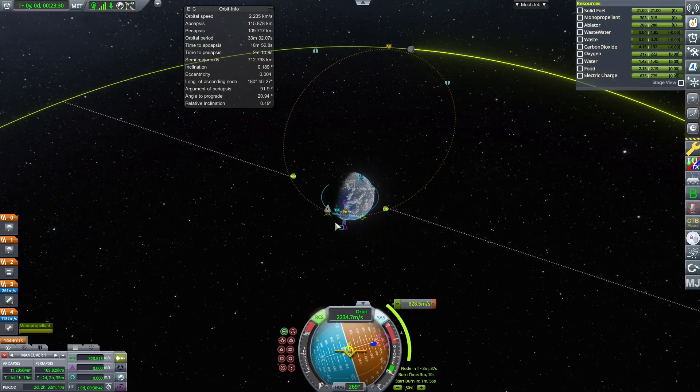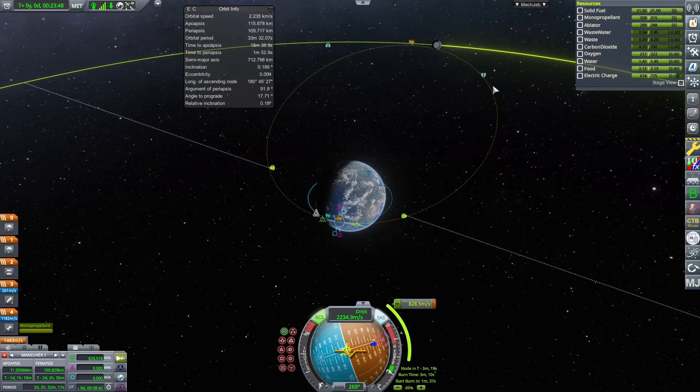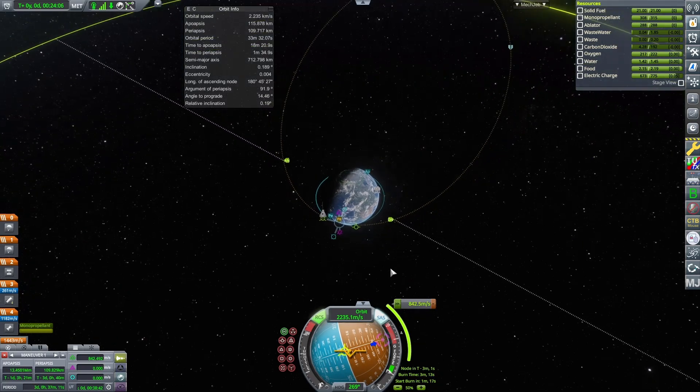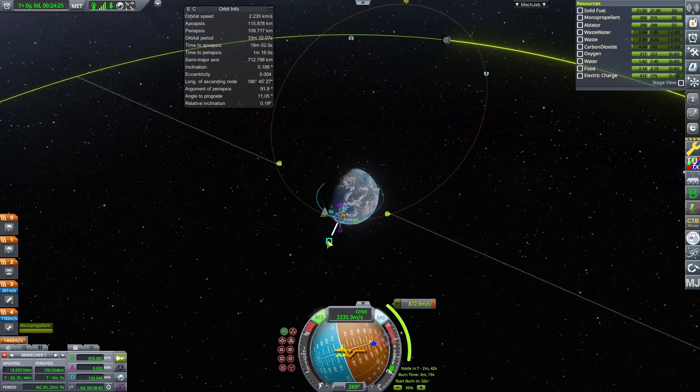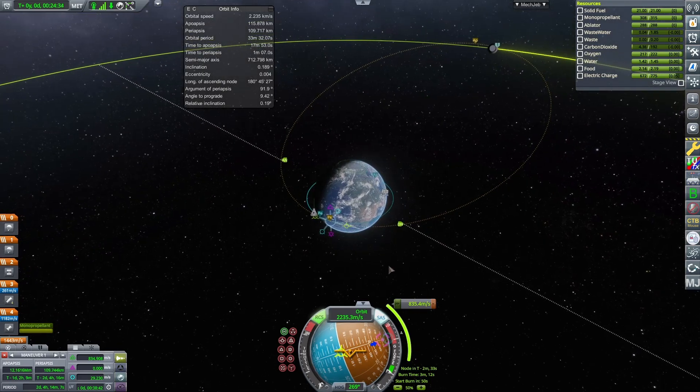Burn prograde until our orbital line meets the Mun. We've got two little nodes now: target position at closest approach, showing where our spacecraft will be and where the moon will be at closest approach. We can get these nodes closer by multiple means — one is to keep burning prograde, but that doesn't always work. Another is to burn radial, which changes the ejection angle we're leaving the planet at. That can work if you burn at the right angle.